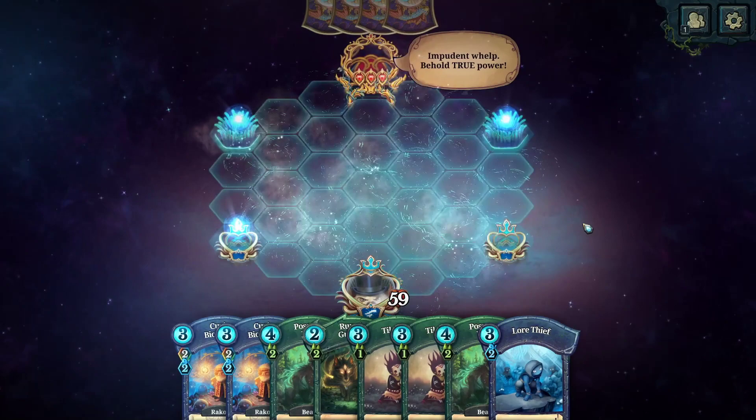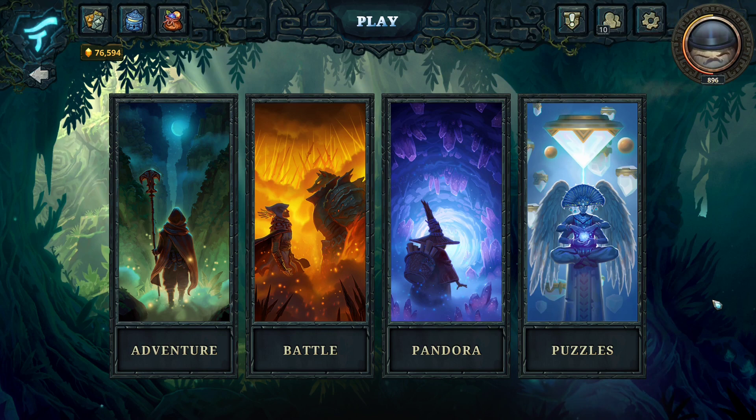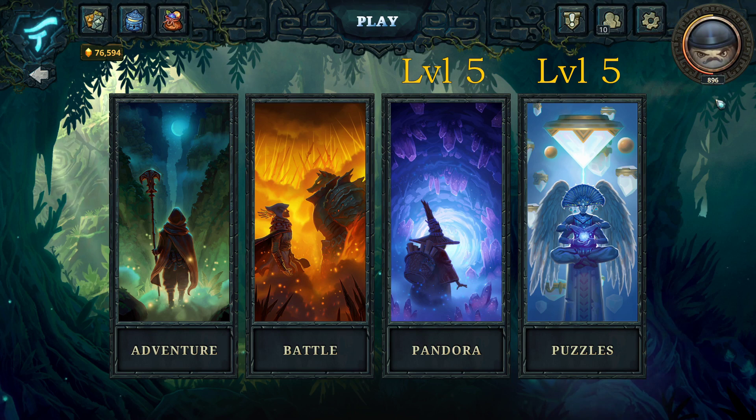So when you first press the play button you'll get presented with these four options. You won't have access to Pandora or puzzles until you reach level 5, and just to point out, your player level can be seen right up here on the top right.